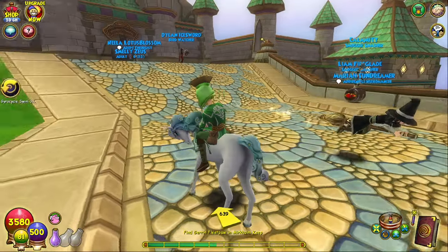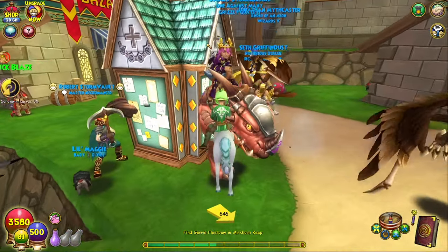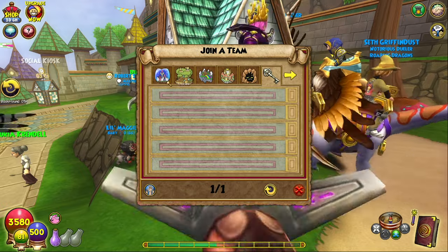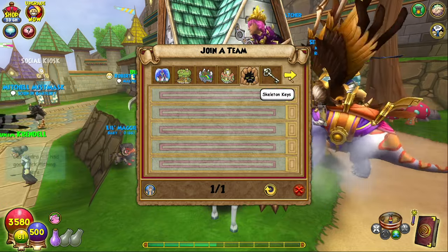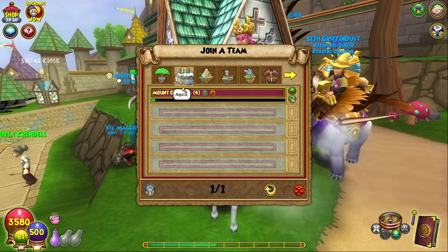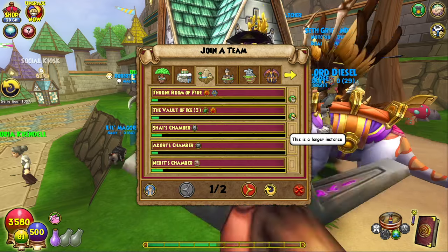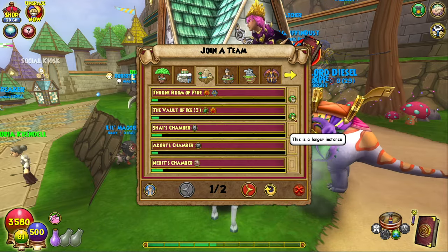So right behind me we have a nice team up. It just says 'join a team' above it, but it's a kiosk and when we go up to it we're able to join teams for the different worlds we've already completed and for skeleton keys and dungeons. We can click through the different worlds — sometimes there's not as many, just depends what time of day you get on. We have Mount Olympus, we have Croctopia. Some of these are longer and they'll have the dungeon, so this is a great way to get through the dungeons if you haven't completed them or you want to farm them.